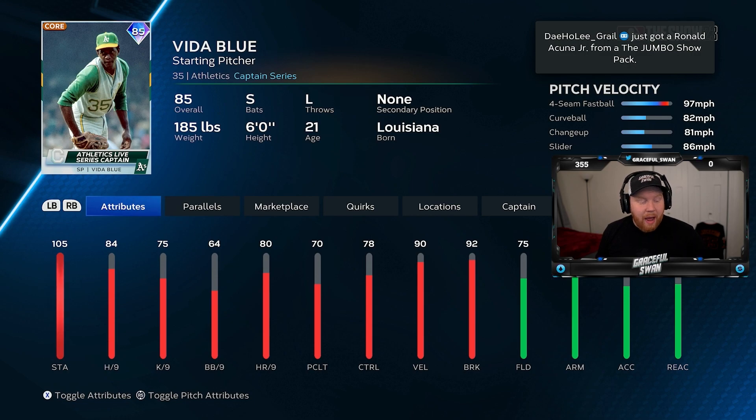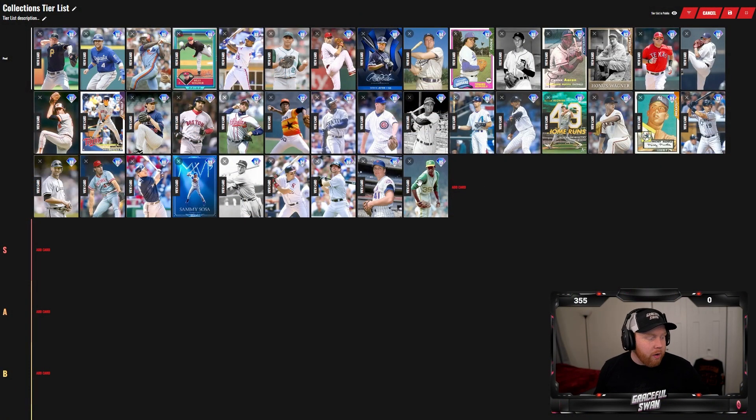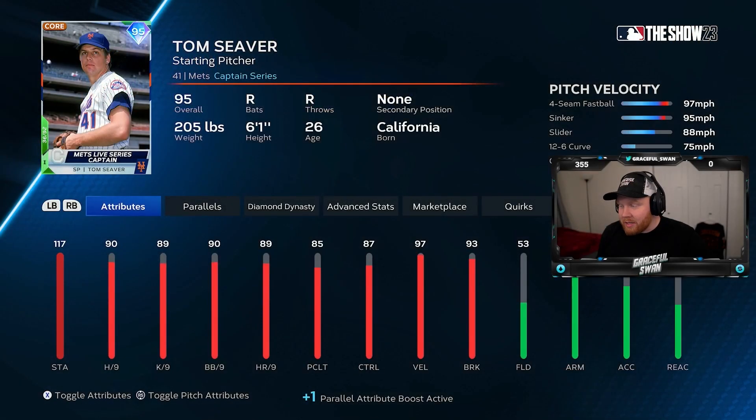Vita Blue has high stamina but doesn't really have too much else — I'm not feeling him too much. We're going to start off putting Vita Blue in C tier. We could maybe bump him up to B if his motion wasn't terrible. But when you've got pitchers like Tom Seaver at 95 overall, that card is actually very disgusting — he's in my current money-spent rotation.